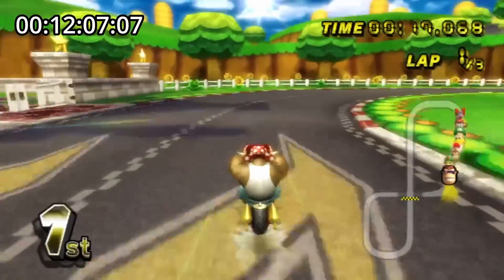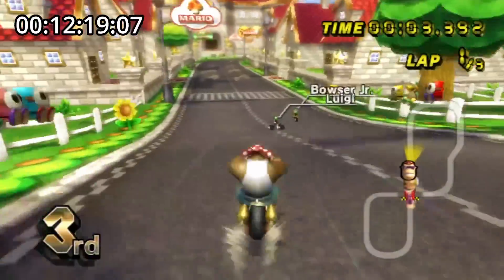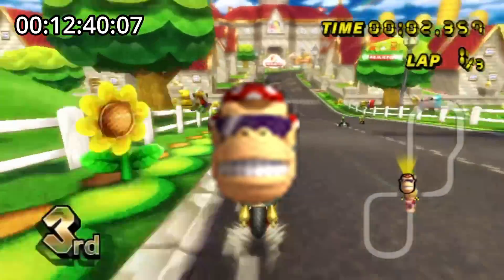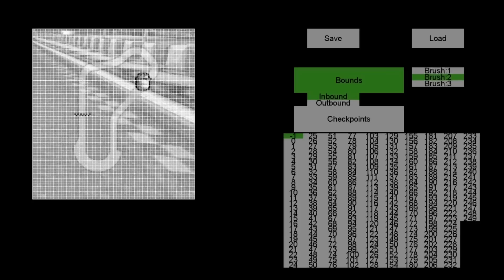Lastly, I had to find a way to reward the AI for its performance — or lack thereof. My innovative solution involved using the minimap, since I discovered I could track Funky Kong's position on the map by scanning the screen for the iconic image of Funky Kong's face. I created a custom editor that allowed me to draw checkpoints and out-of-bound regions on the map, which made things a lot faster. This way, I could reward the AI for hitting new checkpoints and penalize it by sending it back to the start when it ventured into an out-of-bounds area.